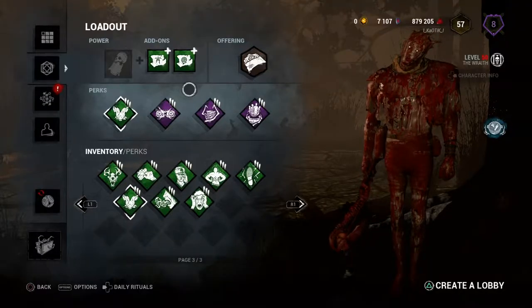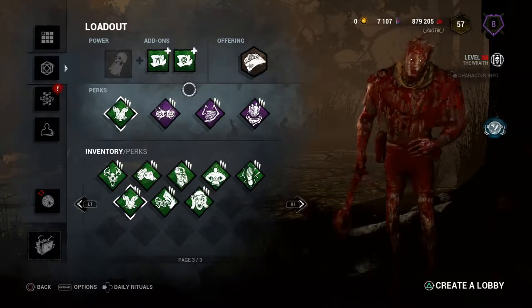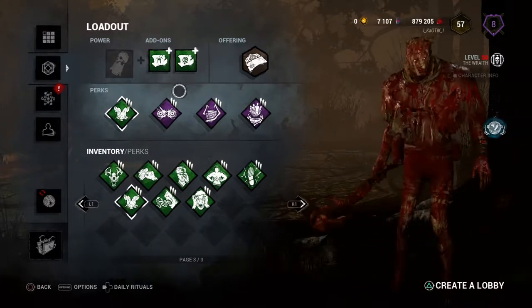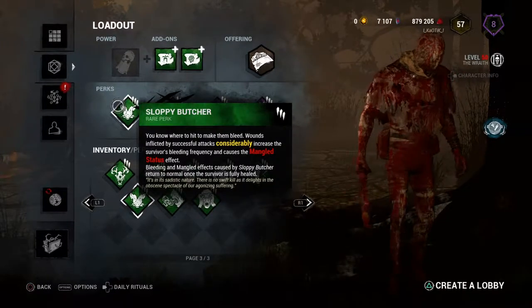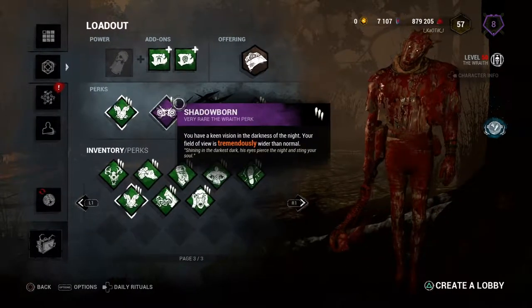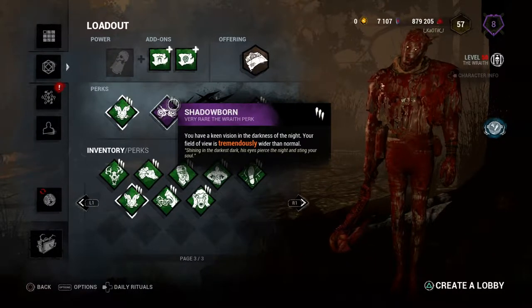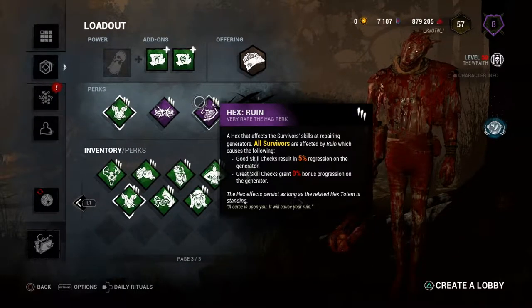Hey guys and girls, hello and welcome — this is Chaotic here. We're going to be looking at how to play the Wraith. I'm going to give you some hints and tips on playing the Wraith because he needs all the help you can get. First up, we are running Sloppy Butcher: survivors bleed more frequently and it causes the Mangled status effect — basically if you hit them they have 25% longer to heal. Shadowborn makes your field of view tremendously wider than normal. Tier three helps you a lot. Hex Ruin, self-explanatory — try and slow the game down at the beginning, gives you a little chance.